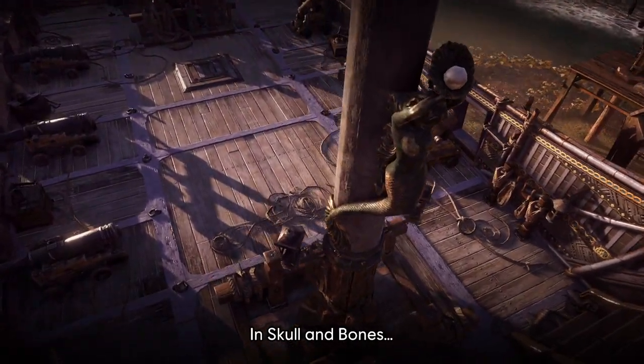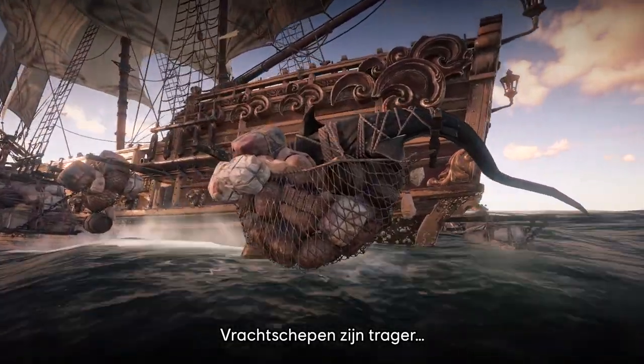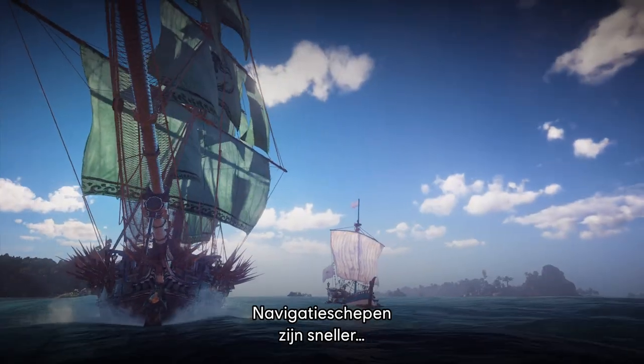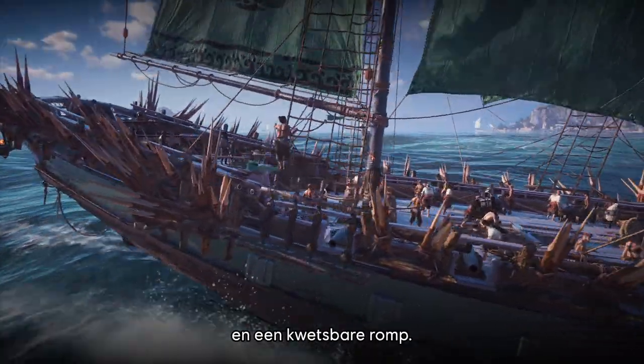In Skull and Bones, ships serve many different purposes. Cargo ships are slower, but useful if you need to transport large volumes of loot. Navigation ships sail faster, but have less cargo space and lower hull HP.